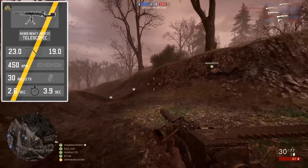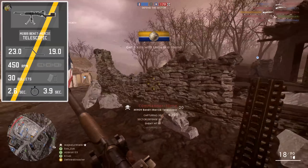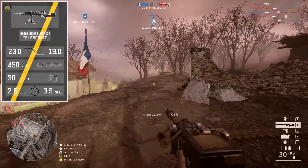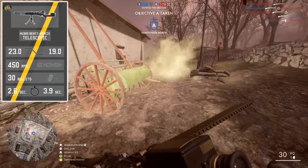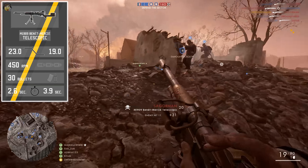To start off, as we always do, let's get into the stats of the M1909 Benet-Mercié. Starting with the damage model: a maximum damage of 23 and a minimum damage of 19, a guaranteed six-shot kill at all ranges, a five-shot kill out to 30 meters. The fire rate is a record low for the LMG category at 450 rounds per minute.